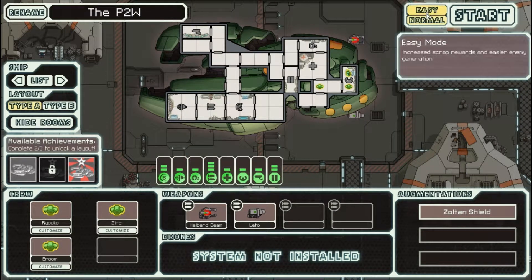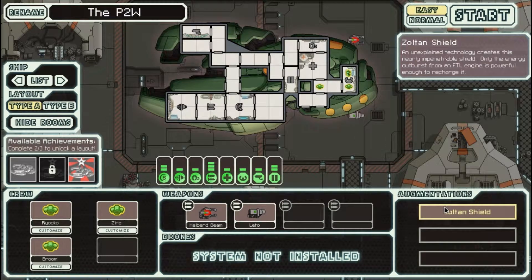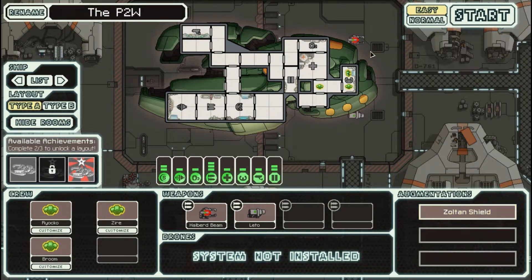We'll put it on easy mode, because if you've ever played this game it's really hard — I'm not that great at normal. Easy is still pretty tough; you just get easier enemy regeneration and increased scrap rewards, but the end boss is still hard to deal with, and you can still get messed up spawns and really ruin your ship. You can see the Zoltan Cruiser has a Zoltan Shield — it's unexplained technology that gives you an extra shield layer they have to punch through before they can hit us.